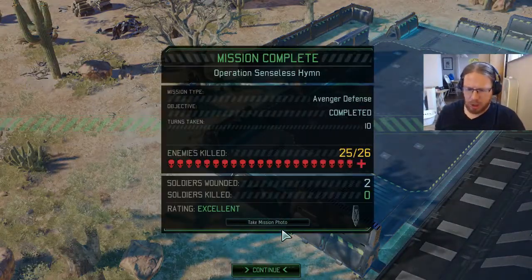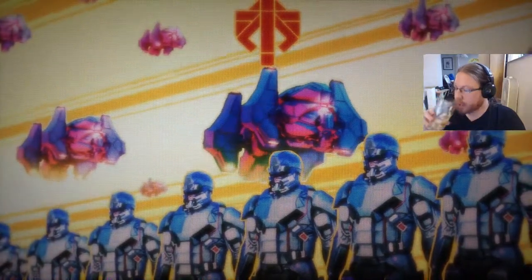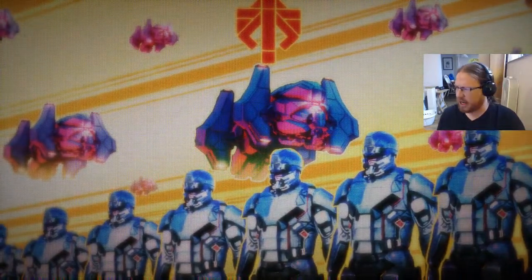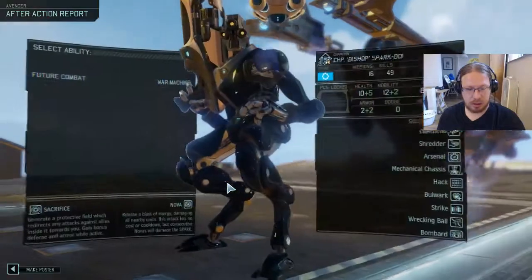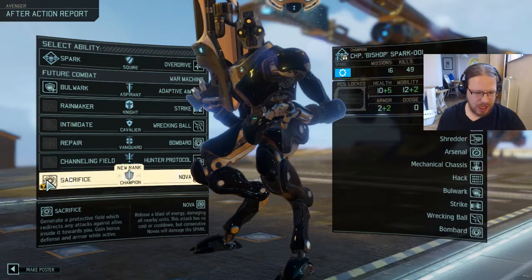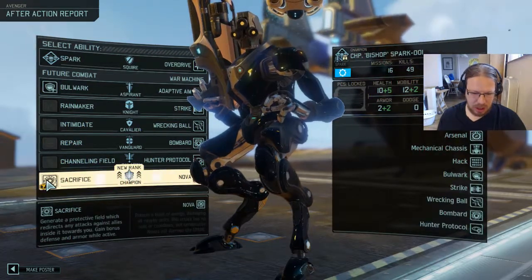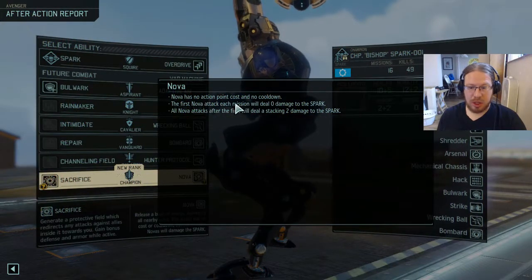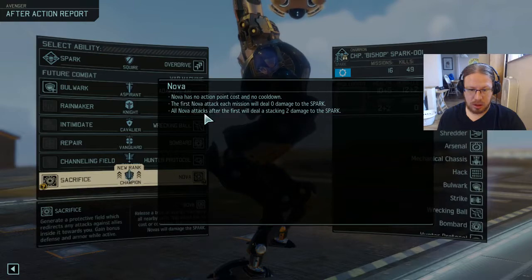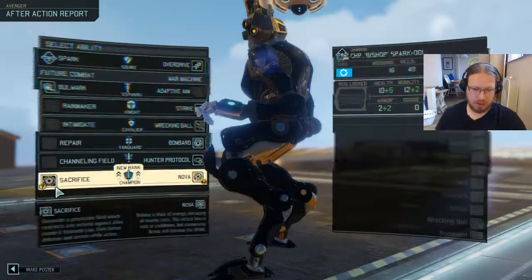Excellent work, Commander — looks like the Avenger lives to fight another day. Got a couple of wounds, both on Rangers, which is inconvenient. But did get a level up on our mech to max level. All in all, getting that mission done is probably a little bit of a net negative for our campaign, but not at all bad — maybe just positive if we got two promotions out of it. For the spark promotion choices: Sacrifice generates a protective field redirecting attacks against allies to you. Nova releases a blast of energy damaging all nearby units with no cost or cooldown, but consecutive novas will damage the spark.